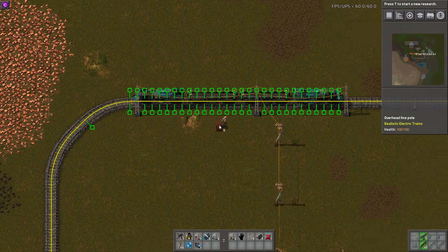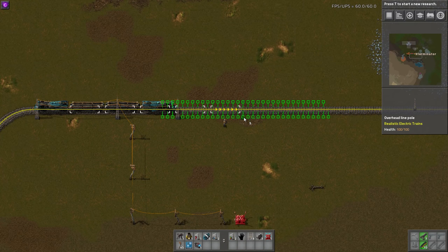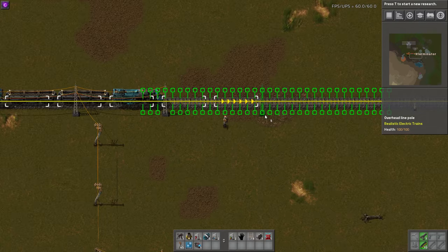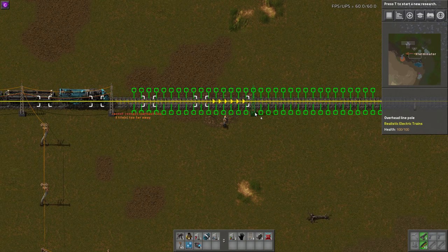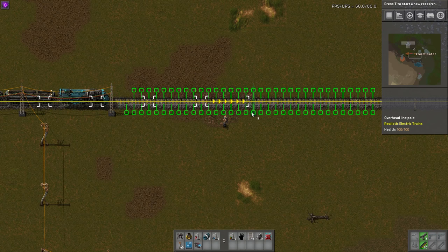One drawback — and this is a modding limitation due to how the dev had to make these power poles — is that they don't draw the power pole connection line when you go to place them like a normal power pole would. You can't hold down and run with it or see when it's connecting. The best option is that it can connect up to 16 tiles away, and if it's too far it will give you a warning: 'Cannot connect overhead line, three tiles too far.' So if I move one tile closer, it works.